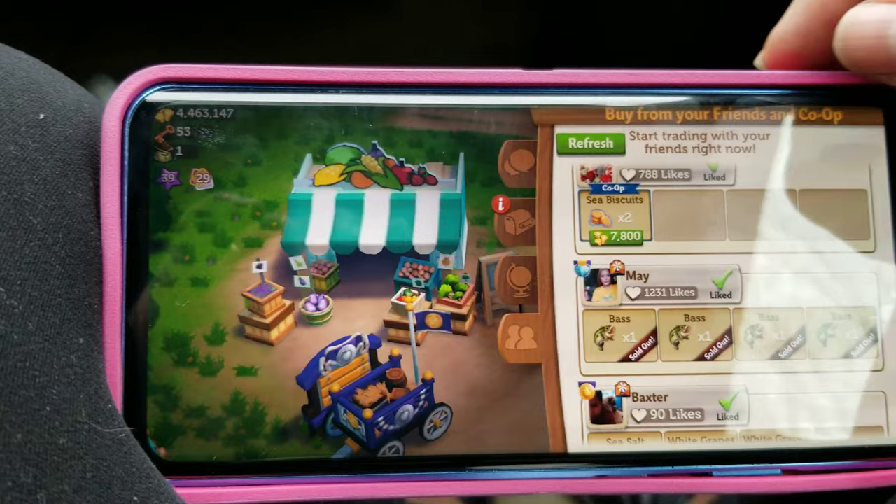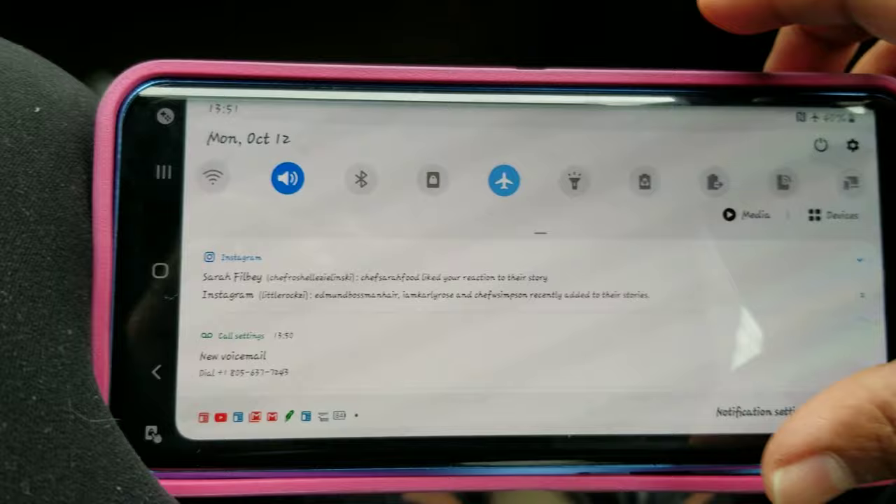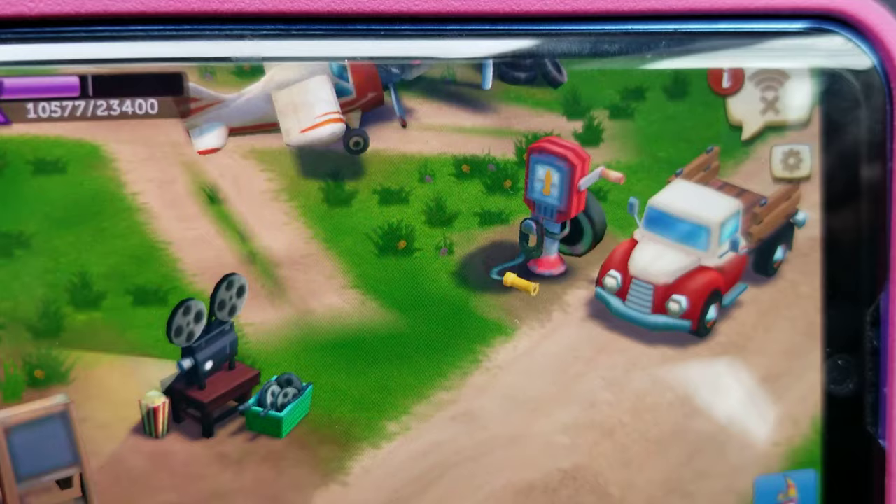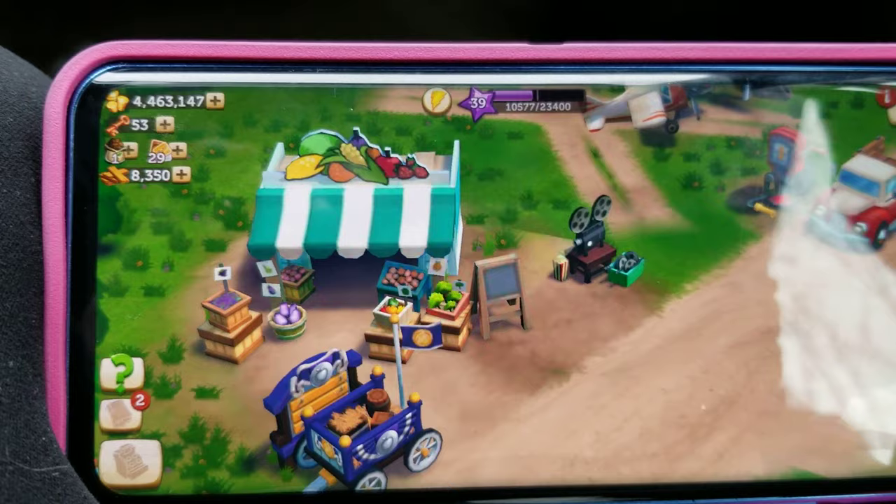Scroll up to where I asked you for the item, then scroll over the chat. I'm gonna click airplane mode - you gotta do it really fast. Go back to airplane mode and you gotta wait a while for your net to come back on. It came back on. It's really hard to do it because I'm doing it from one phone to the other.